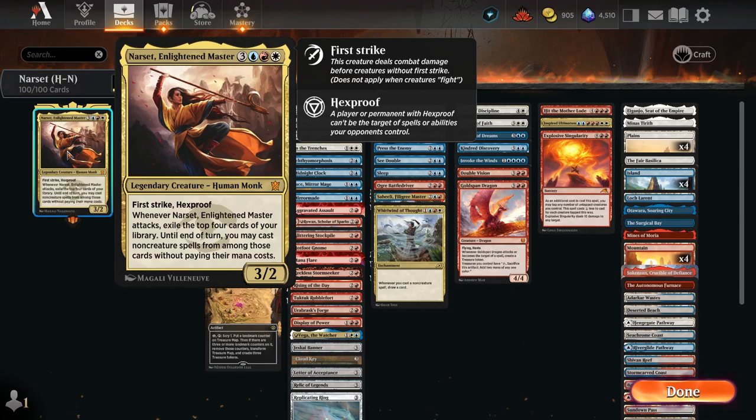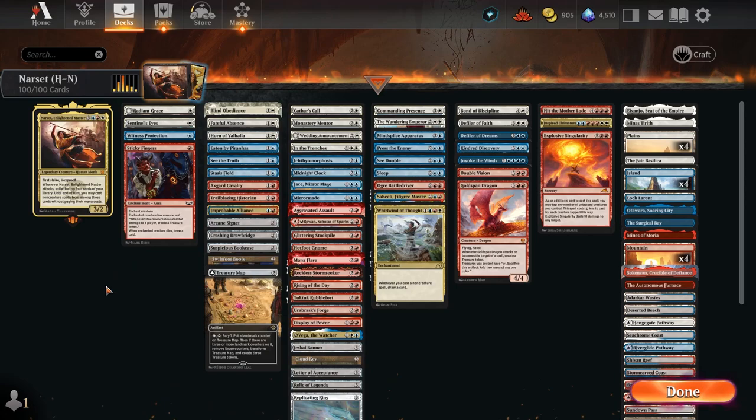Hey, what's up my monks! Welcome back to Mana Chamber. I appreciate every single person stopping by the video today. We are playing with one of the newer commanders from Cons of Tarkir — it's Narset, Enlightened Master. She's white, red, blue, and three — a Human Monk, 3/2 with first strike and hexproof. Whenever she attacks, exile the top four cards of your library until end of turn.